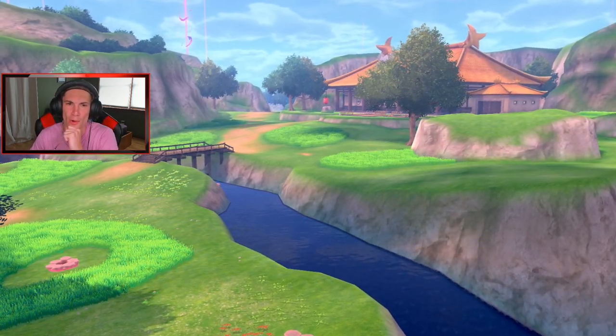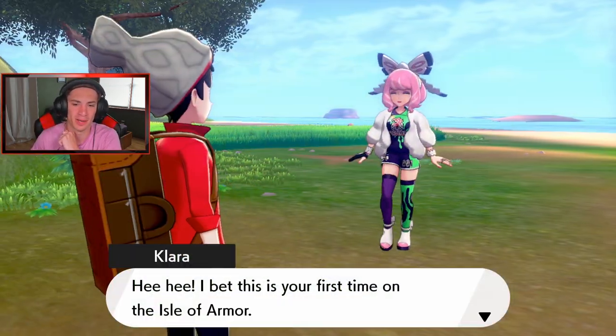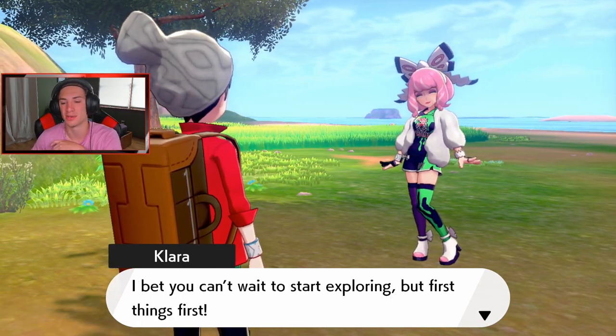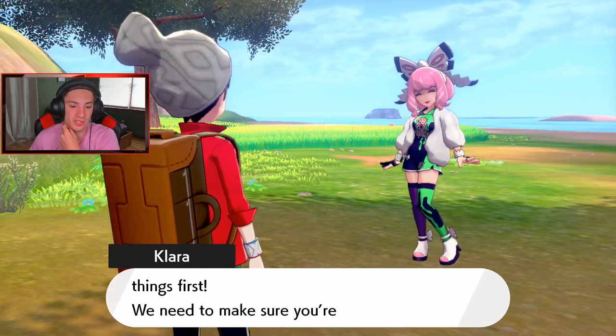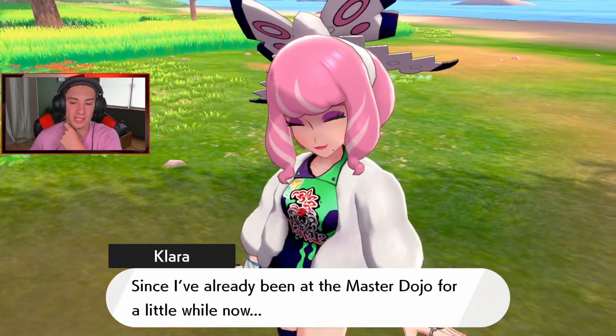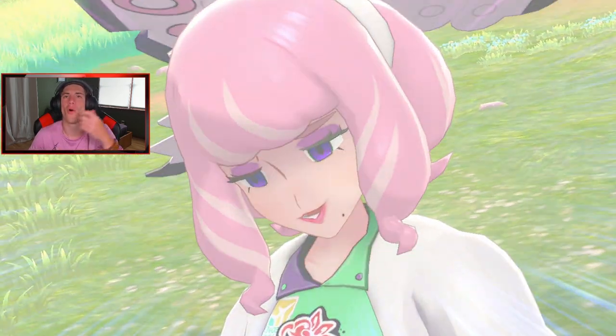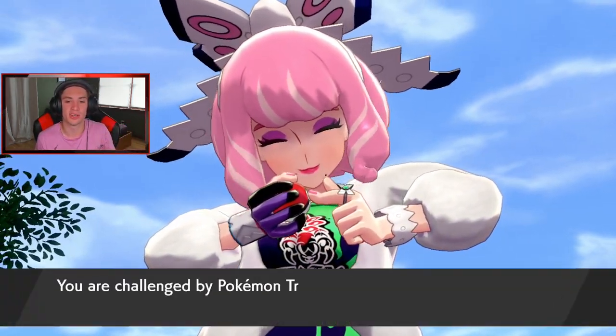We get a panorama shot and I see the Galarian Slowpokes — oh my god, I'm so hyped for Pokemon! Clara says I bet this is my first time on the Isle of Armor and that she wants to make sure I'm ready. She asks if we have to battle — my Pokemon are all level 100, but I know there's level scaling so I brought a stacked team: Inteleon, Dragapult, Excadrill, Tyranitar, Gyarados, and Chandelure.